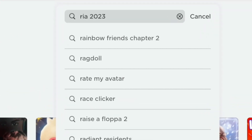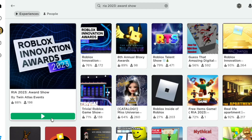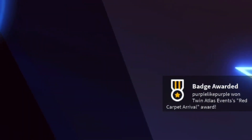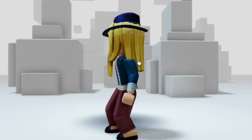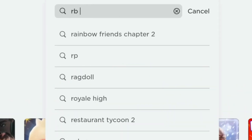For the next item, search RIA 2023 Award Show. Join the game and make sure you join the correct one — you will get a badge instantly. The item looks like a businessman's hat.